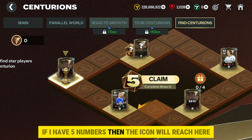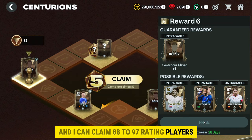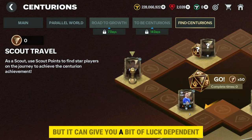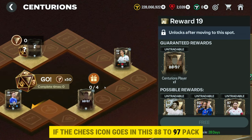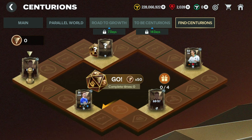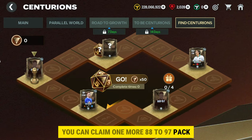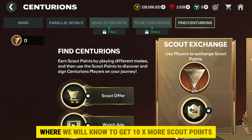Completing 15 laps gives a fixed 94 rating player. There is a chess icon, and once you click Go, the chess piece moves forward by the number rolled. For example, if I have five, the icon reaches that position and I can claim an 88-to-97 rating player pack — this can also give 95, 96, or 97 rating players, though it's luck dependent. Also, if the chess icon lands on the 88-to-97 pack, you can claim it. Completing four laps gives a free 88-to-97 pack, and completing eight laps gives one more.